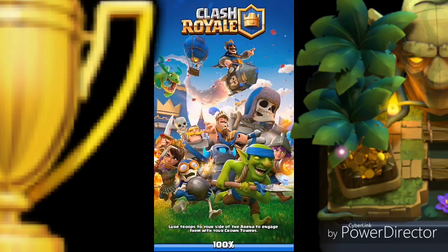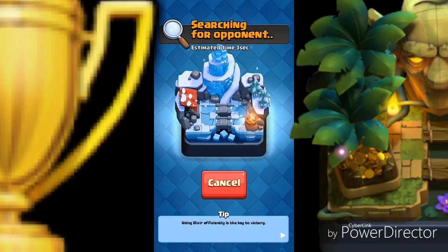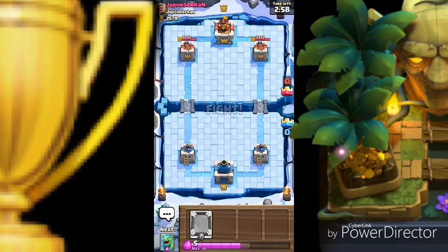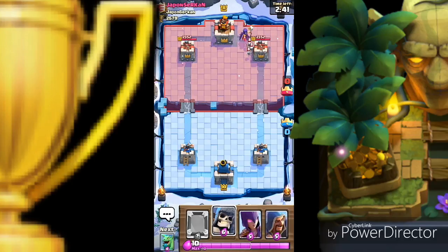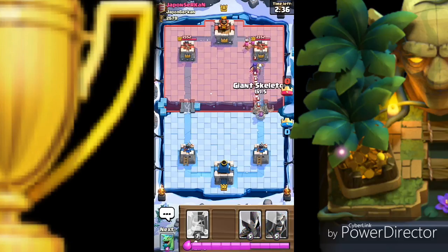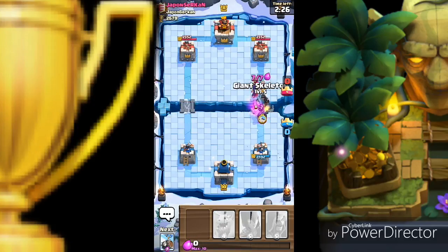We are now 2579 trophies — we need 21 more to get to Arena 9. One last battle! The opponent has the same trophies — this is weird. Oh, he knows us! He's using my technique — he dropped a witch. The best defense against witch and all troop masses is giant skeleton. Dark prince also came — I'm thinking I'm going to mirror. He's got a log — I'm gonna mirror the giant skeleton.